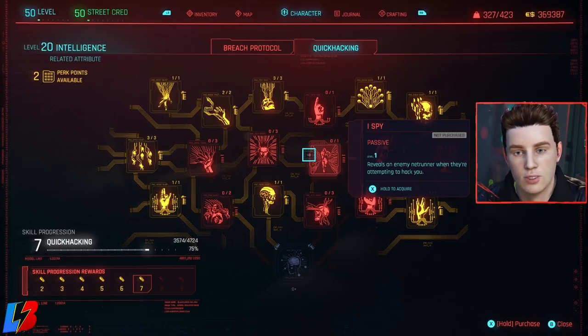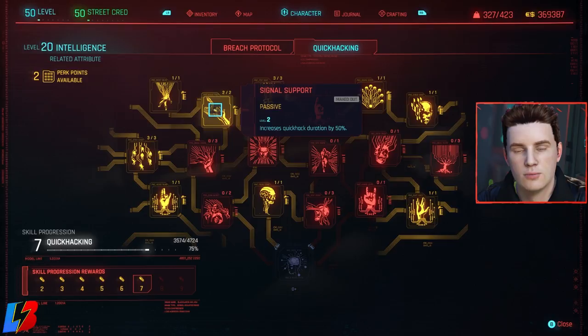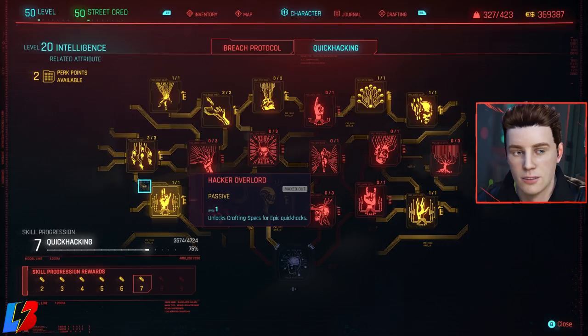We start with Blood Ware — quick hacks deal 30% more damage. Then increase quick hack duration by 50% so it lasts longer. Quick hacking can now deal critical hits based on your critical chance and critical damage stats — whatever crit chance and damage you have, that's how much damage will be dealt. Then Plague — quick hacks that spread can jump to three additional targets. If enemies are nearby, it's going to hit all three around them, and it pairs perfectly with another perk.